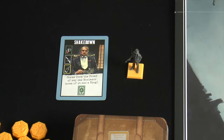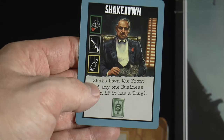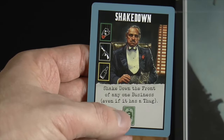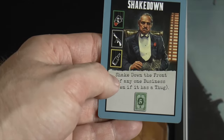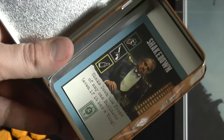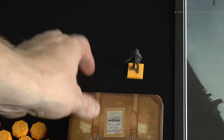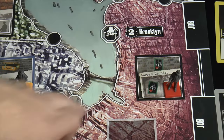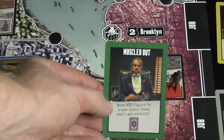We're going to activate this job card on our turn instead. We'll play one of each different resource as required. The action says: shake down the front of any business even if it has a thug, and you get a $5 card. You can do the money or the action in any order. We'll take the $5, then shake down a business front. When you complete a job, you take the job card and add it to your suitcase, since you're trying to get the most of a given color. We'll shake down this business for blood money, which feeds into our next job card.